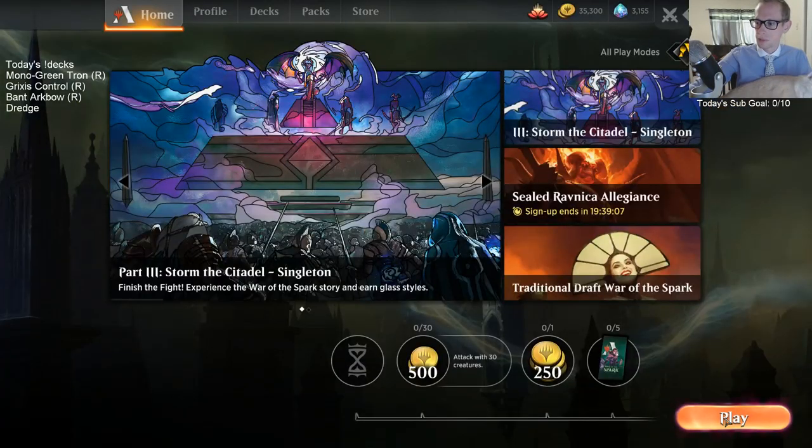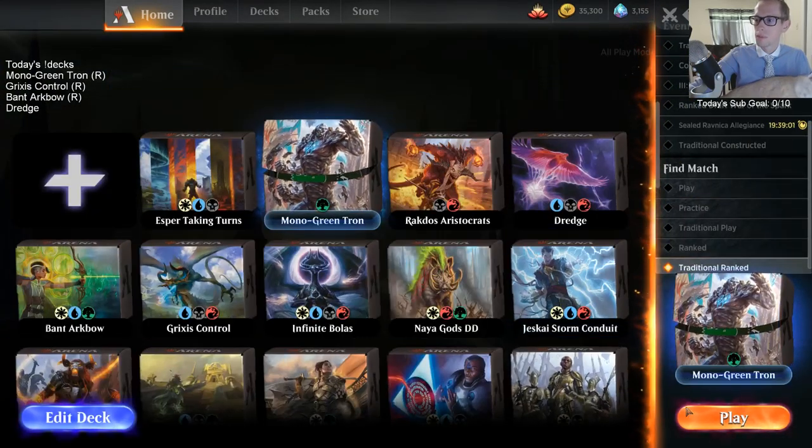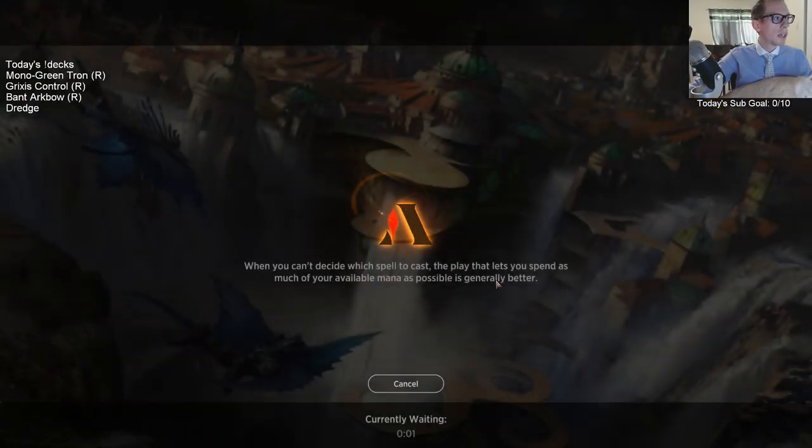Monogreen Tron. Oh, it's pack day today, we'll be getting some packs. So we're in Diamond right now. We're going to be playing three decks today: Monogreen Tron, Grixis Control, and Bant Arc Bow on our way to Mythic.